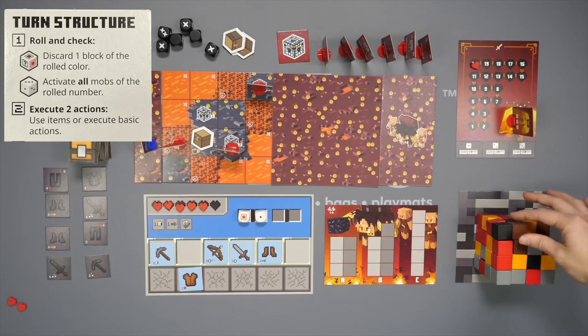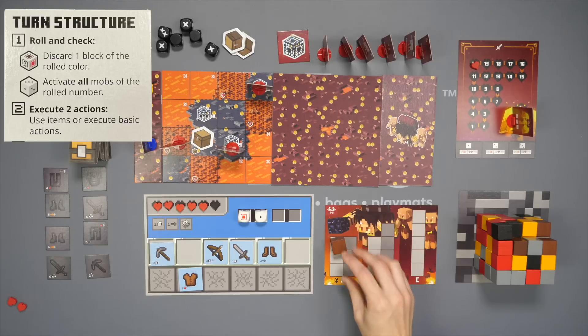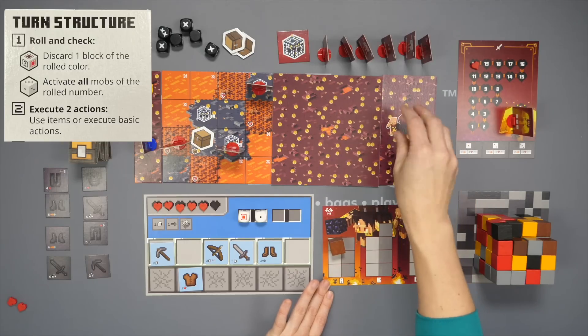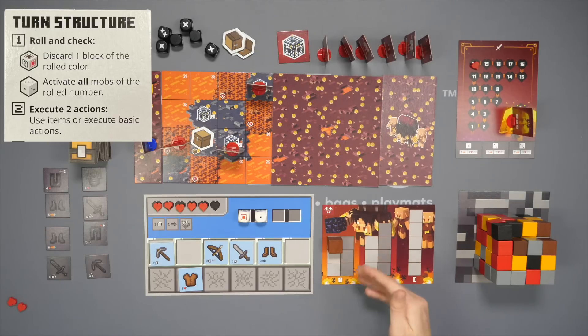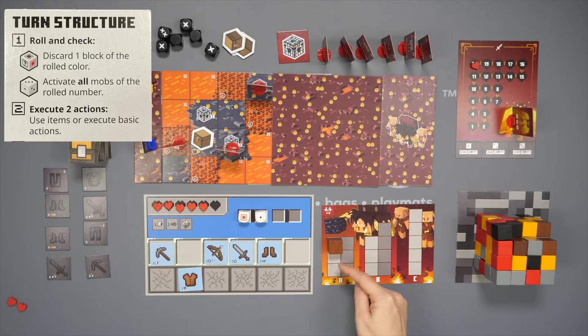If you complete a piglin task or contribute towards one, you take the block and add it to any of the available ones. These tasks must be completed in order — A before B, B before C — before you have access to the last tile. You can put blocks on them and contribute in any order you want, but all spaces must be filled and each column must be the same color.